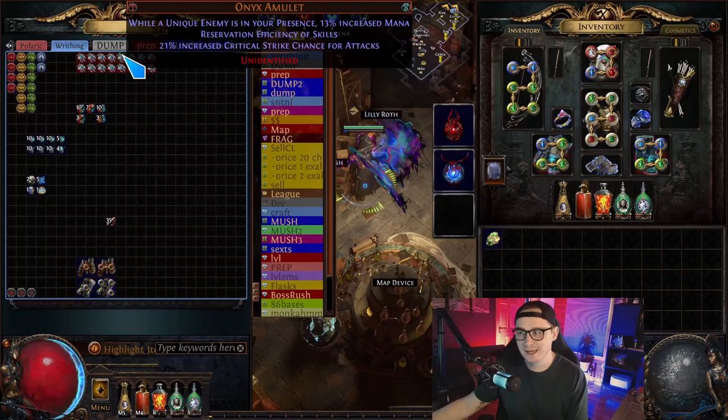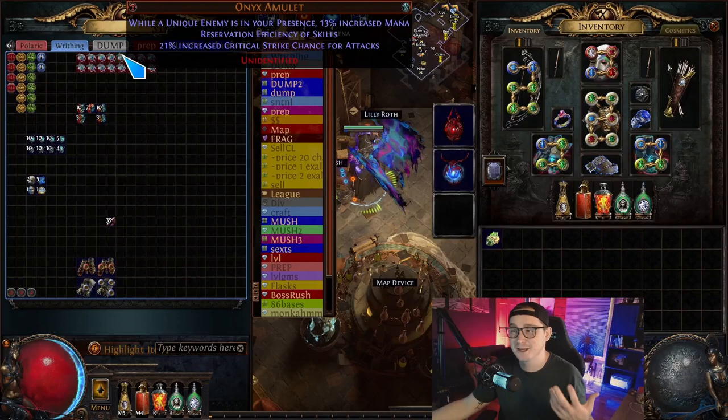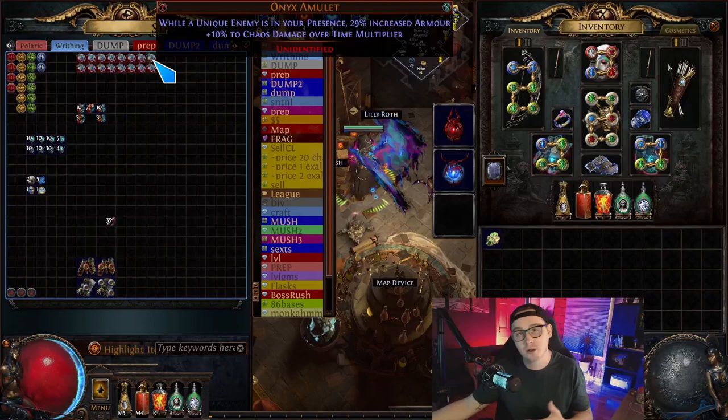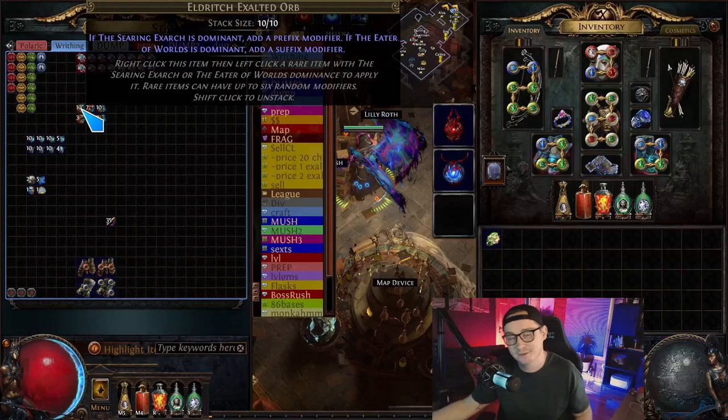I'll just mouse over them so you guys can see them all and get an idea of what's here. Another one with the unique enemy requirement — nobody wants mana reservation efficiency just when there's a unique nearby, so that was a bummer. My plan is to just put them all into a 1x tab and see what sells. Anything I get from these is going to be a bonus, because I got everything I wanted from the conqueror maps and the eldritch chaos, exalts, and annuls.